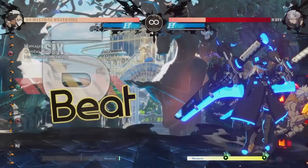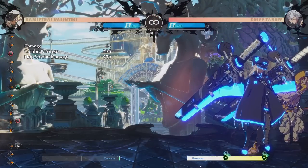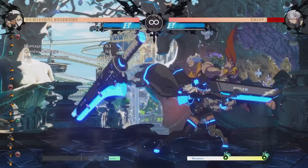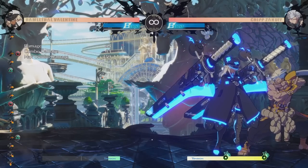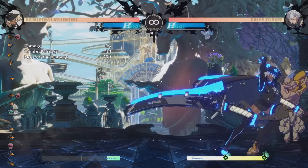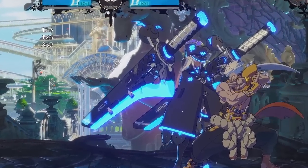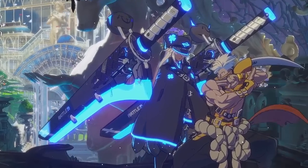Just like before, you want to run all the way into the corner to gather both swords. And then once you're in the corner, you're going to do slash, and then forward heavy slash to bounce them off the wall. And then just like before, you're going to end the combo with quarter circle back heavy slash. That's the most damaging way to end the combo, but it is a bit tough to time, admittedly.